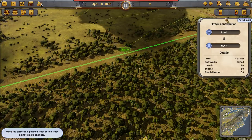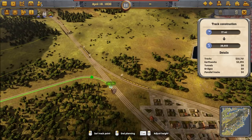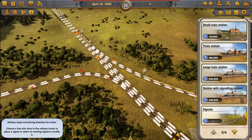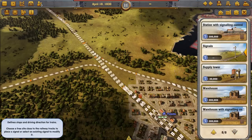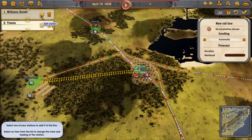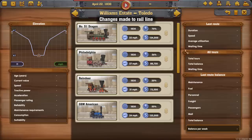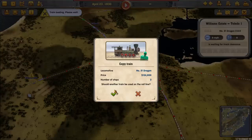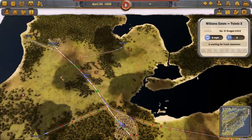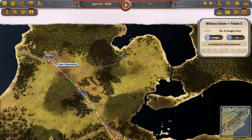So I'm going to run a direct line from my cotton plantation, Williams Estate, into our line. It's very easy to hook it up into the system because we have the double track on either side. So whichever side you're coming from, you can grab a line. We'll set up our signals and give it a supply tower, and run our cotton directly into Toledo. Now we're feeding cotton directly into Toledo and cattle directly into Toledo. And we could, if both cities really grow, consider running an additional line that runs wheat straight into Grand Rapids to make sure it gets plenty.